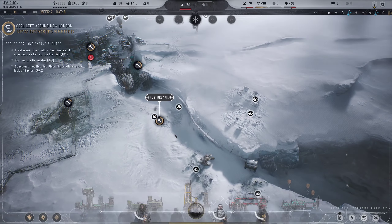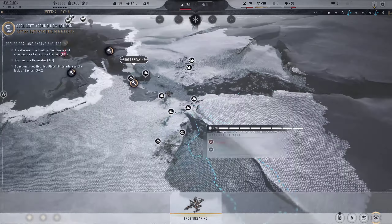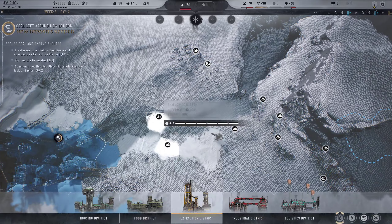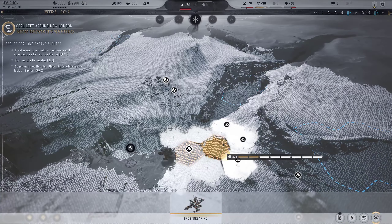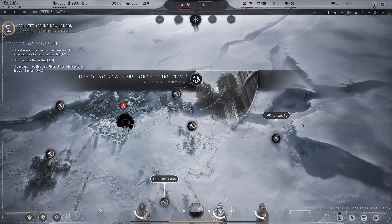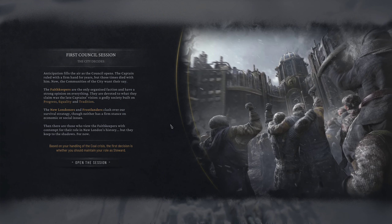We have absolutely no fuel - not ideal - but we've got some more coal down here so our stockpile is a little bigger than I initially thought. Let's get a small extraction site in here first. We'll start breaking through and grab the rest of this coal. First council session: anticipation fills the air as the council opens. The Captain ruled with a firm hand for years but those times died with him - now the community wants their say.